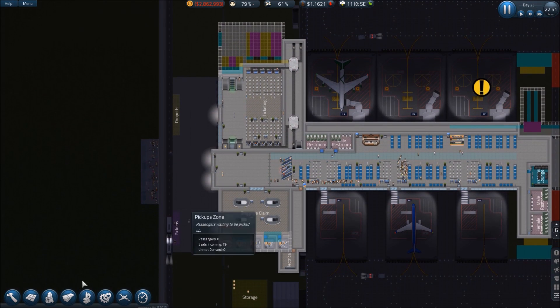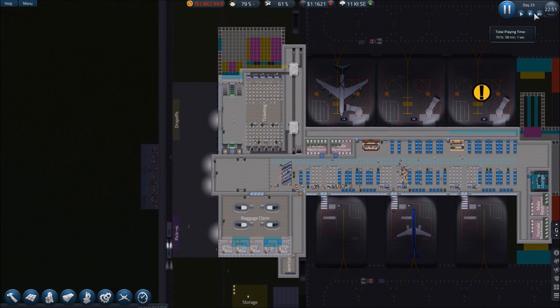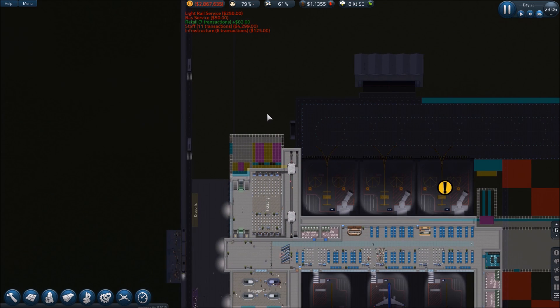There's our foundation. We've still got a ton of workers available — let's get that stuff delivered and get things rocking and rolling. Planes are rolling out.